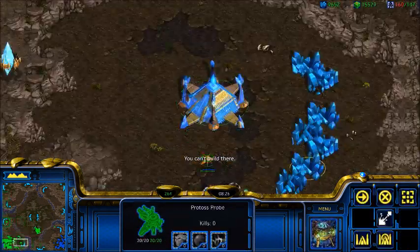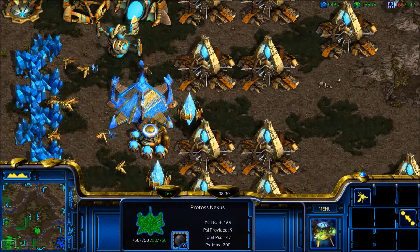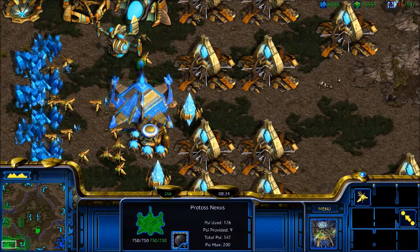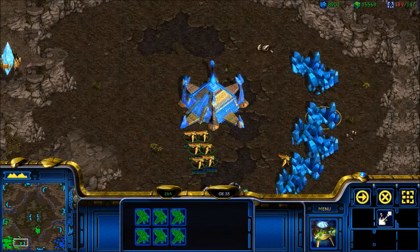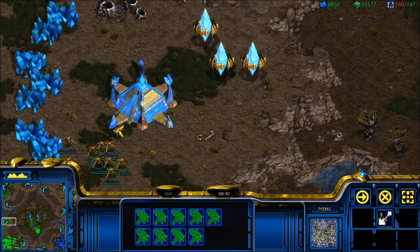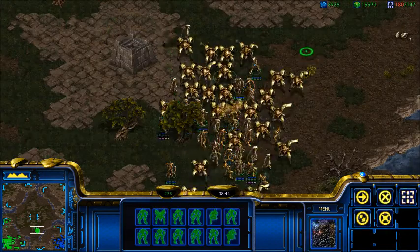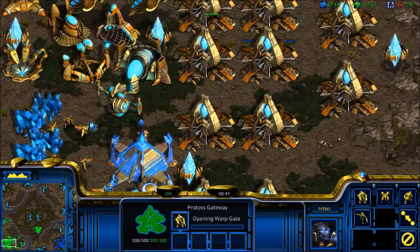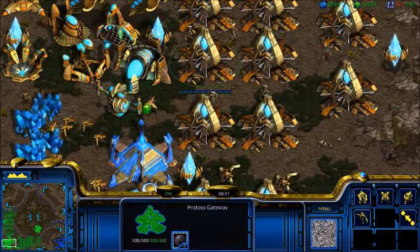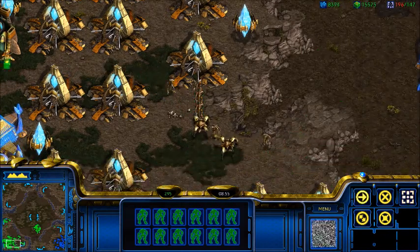In the early game, I hotkey my scouting probe as one. If I have two scouting probes, the second one is two, and later that becomes a shuttle. Three is always my first gateway, because in the early game it's important to check the status on your first few Dragoons. As you go along, those hotkeys get replaced with units and things like that.